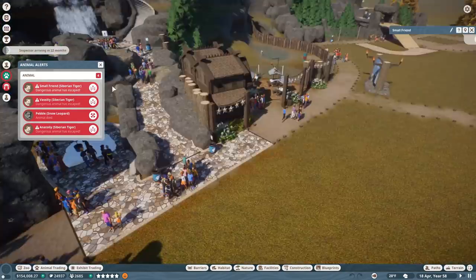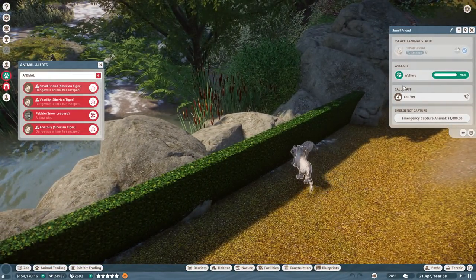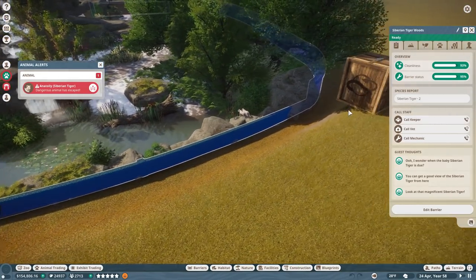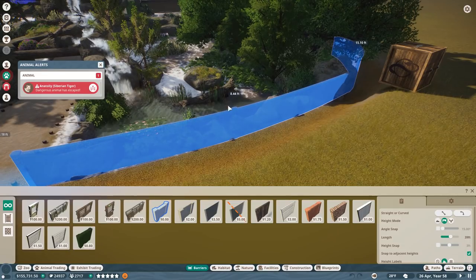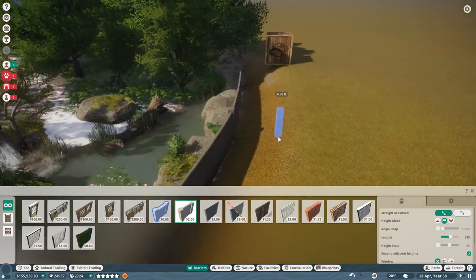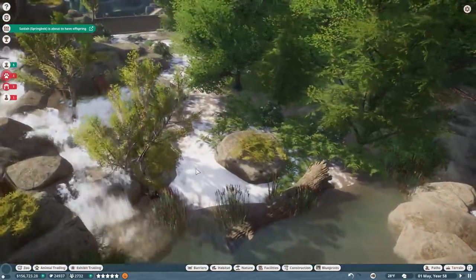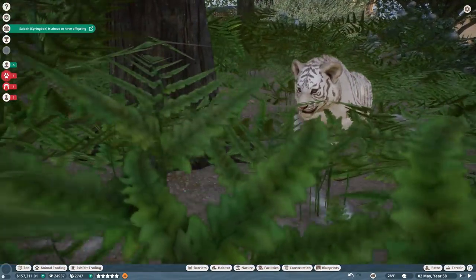Wait a second — the cubs have made a break for it! Are you kidding me?! We have escaped cublets! I cannot believe them — do you see the sass that they just walked by here with?! Oh my gosh, that's amazing. We're going to come over here, raise this wall, and change it to concrete so they can't climb it again. Eventually we'll replace all of this with some rocks. That was adorable — they've already got the instincts you'd expect from a Siberian tiger!